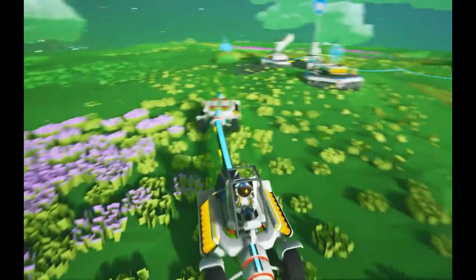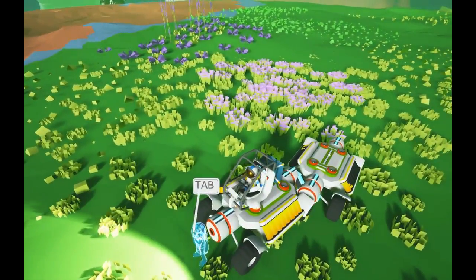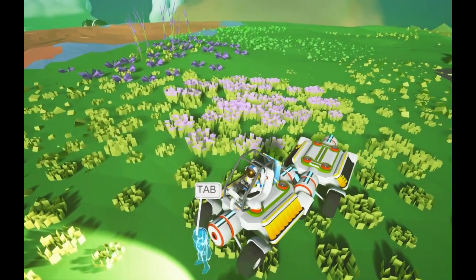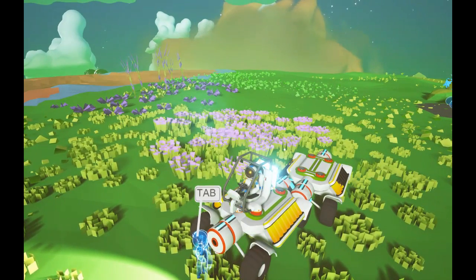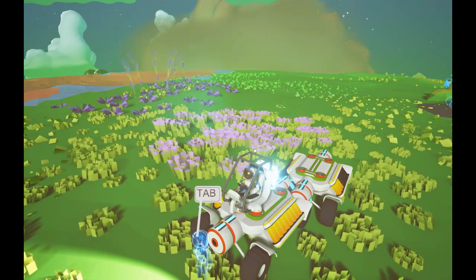So we can drag this buggy around with us — as you can see from behind, it follows. Now you've got more spots to store stuff, more places to put your solar panels down or power things. And yeah, that's pretty much it for this episode. I can see a sandstorm coming — cheers guys!